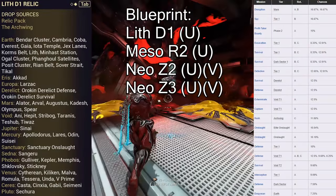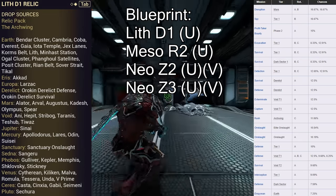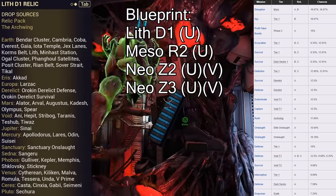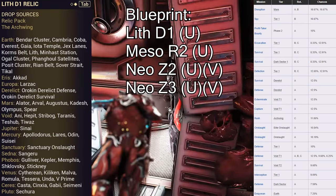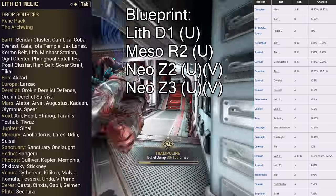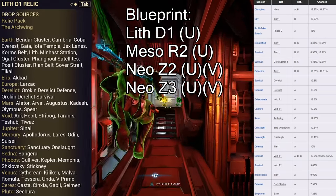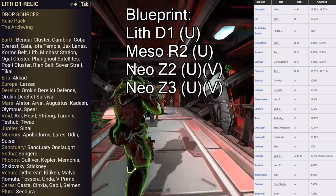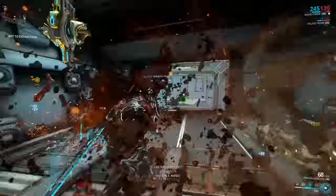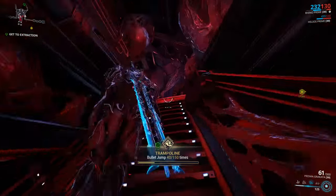The Mesa Prime Blueprint can be grabbed from Lith D1, Mesa R2, Neo Z2, and Neo Z3. Lith D1 and Mesa R2 are uncommon and unvaulted, so you can farm those right now, but the other two are vaulted. For Lith D1, it's easy to farm — you have Disruption on Mars at the Olympus AB Rotation, Spy Tier 1 B Drop Rotations, Excavation, Survival Tier 1, Defection Tier 1, and Dark Sector Tier 1. Very high drop chance overall; it's a Lith item, so no shock there.